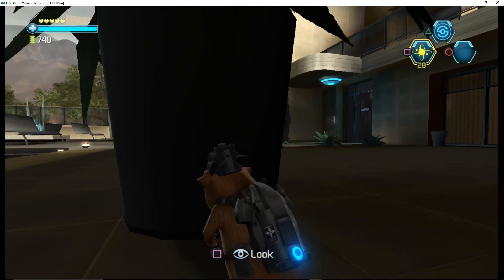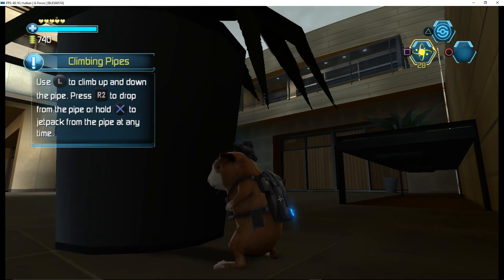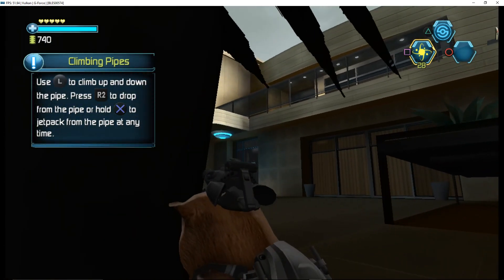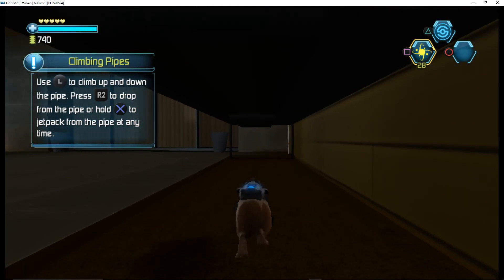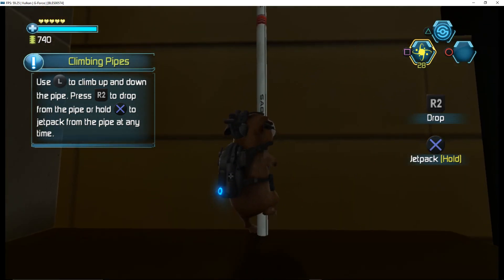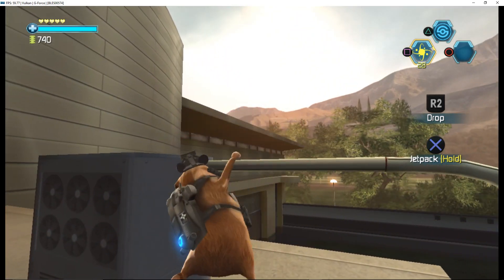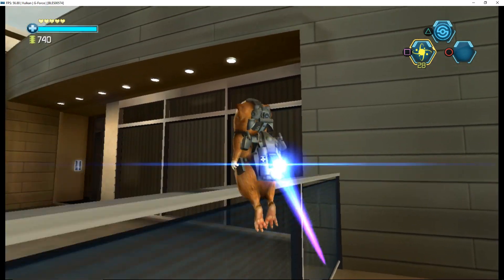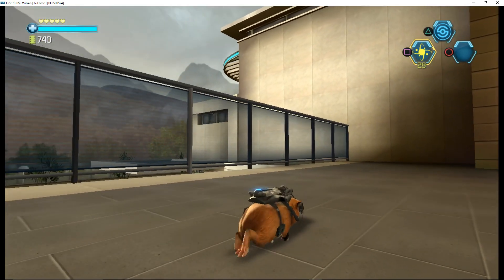I've got the pipe in sight, heading in now. Tracking you all the way in. To climb a pipe, simply walk into it or jump onto it. You're going to need to use the jetpack to boost over the railing. I just wish I was the one doing this infill. If you had the jetpack, we'd have to scrape you off the ceiling. And you'd love to do that.